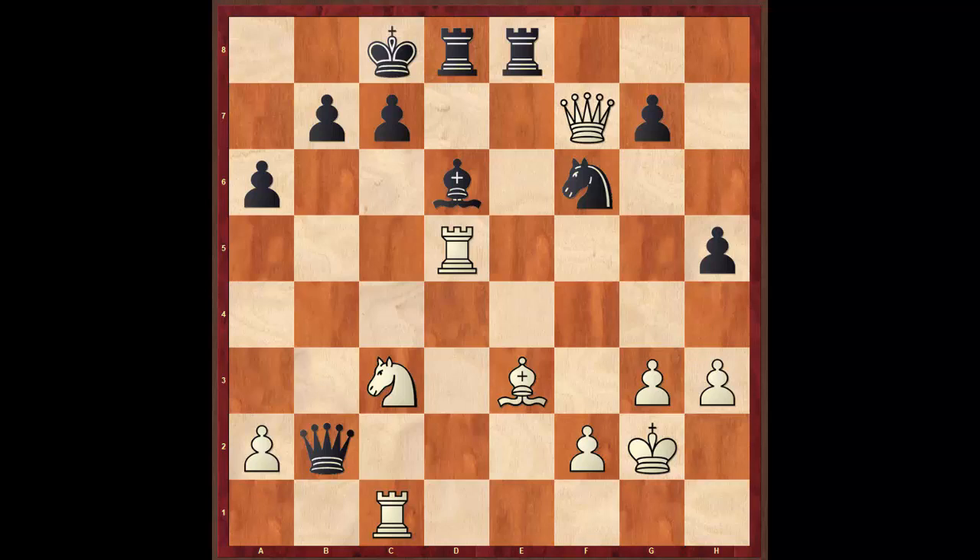Let's take stock quickly. Black is up a pawn, however it's opposite side castling, and it looks like both sides are trying to attack the other. Black has some play in the center, but white's got open lines, attacking ideas, and of course it is white to move. Do you just take on G7 to regain your pawn? Do you have something better, some potential tactics? What would you do?